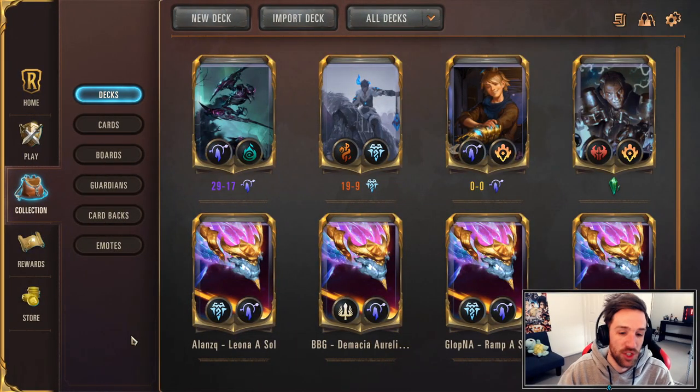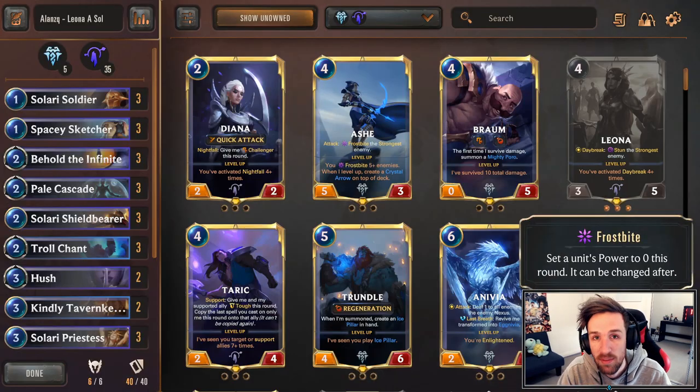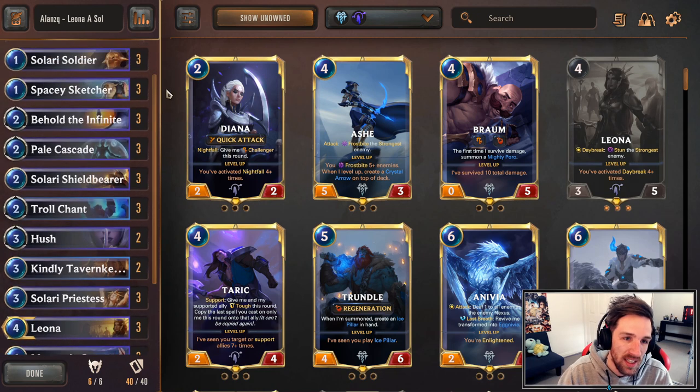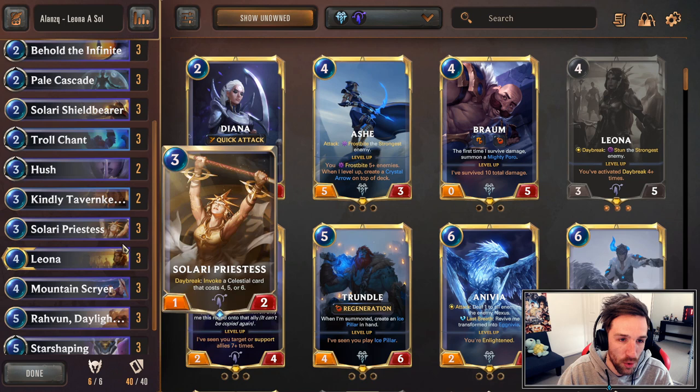In no particular order, the first deck I will share with you guys is Alan ZQ's variant of Aurelion Soul, which is mostly in Targon for the allegiance with Mountain Scryer. It also uses Leona as a secondary champion. The deck pretty much plays as a mid-range deck. You use Leona for a lot of control and for inevitably winning the game through Daybreak and stunning the board. This is your cookie-cutter, very good vanilla Aurelion Soul Targon package, and Alan ZQ did find quite a bit of success with it.